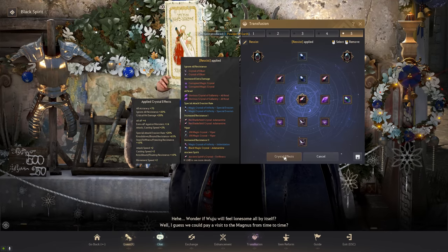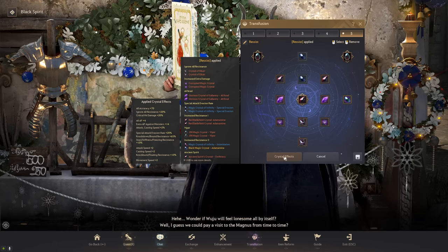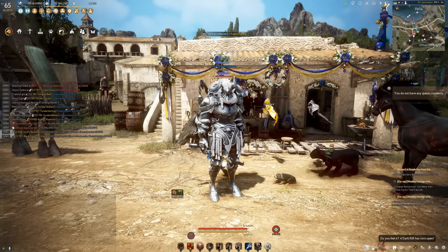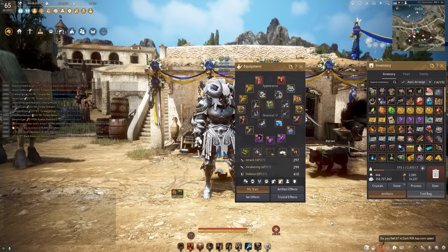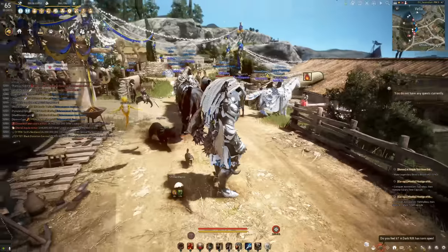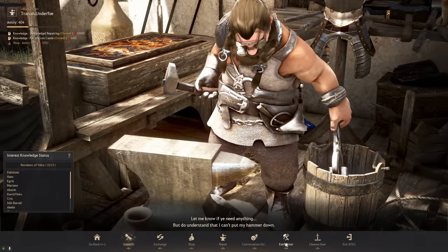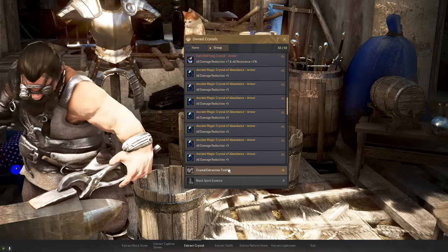It doesn't give you five crit but you're going to have an elixir rotation or at least a Spirit perfume. This update was fantastic — I'd call it one of the better MMO updates in 15 years. It lets me fool around with DP sets, stamina sets — it's just a fantastic update. The only annoying thing is I can't get into deeper content because of the 50-crystal limitation, which takes all my money from the crystal extraction tools.